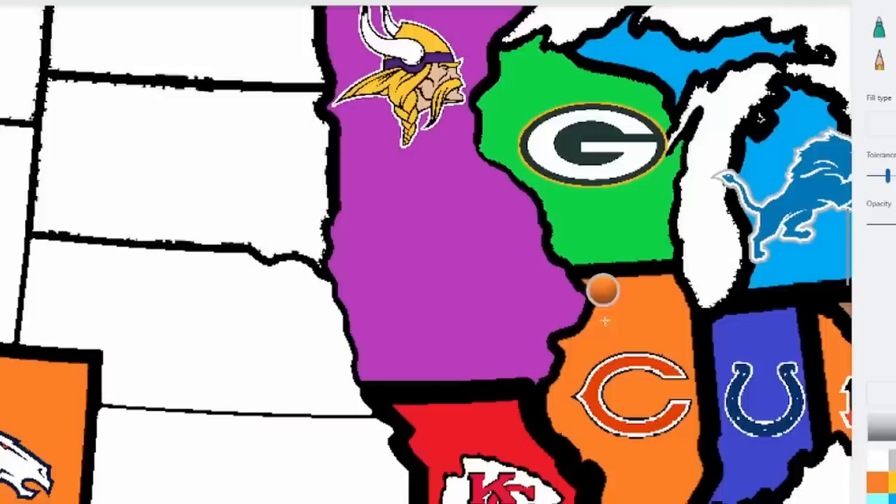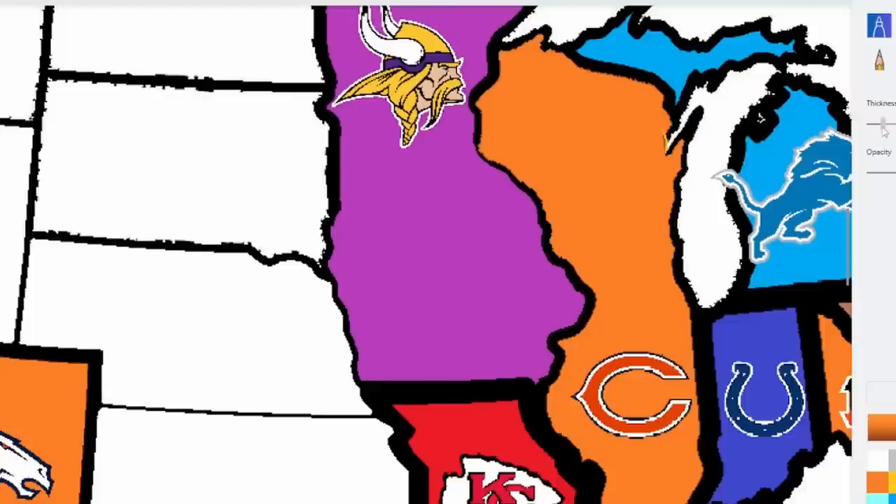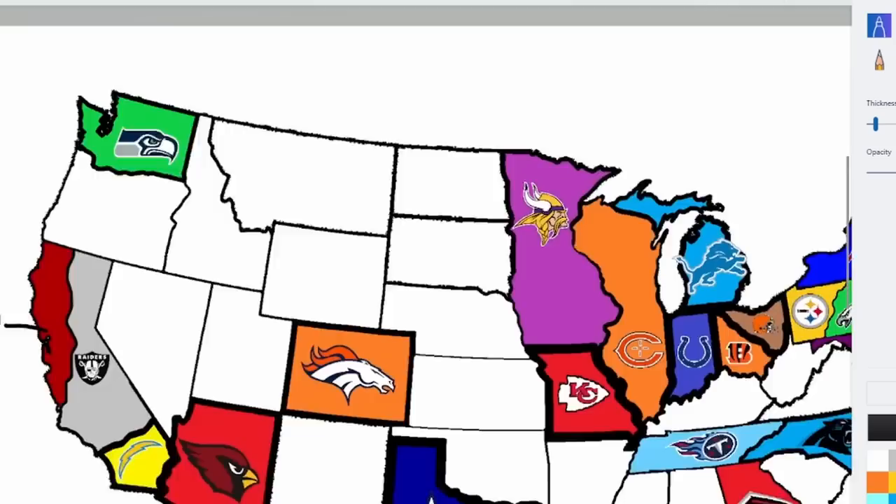The Chicago Bears surprisingly defeat the Green Bay Packers. Now the Bears have a long strip of land separating Minnesota and Kansas City from Indianapolis and Detroit. They gain a very solid amount of territory — Milwaukee is a solid state to gain. Now I have to remove Green Bay and spin the wheel again.